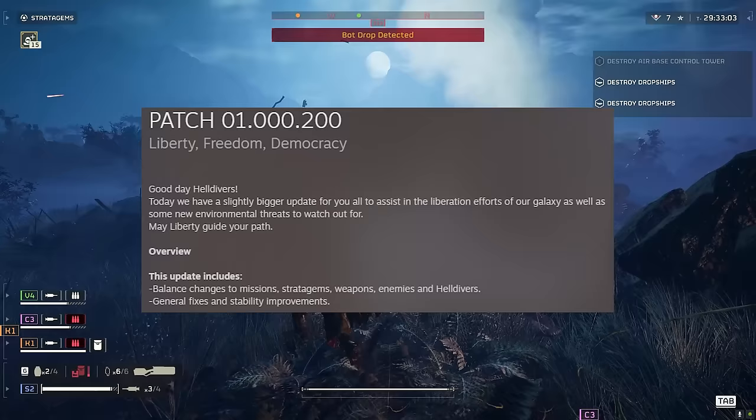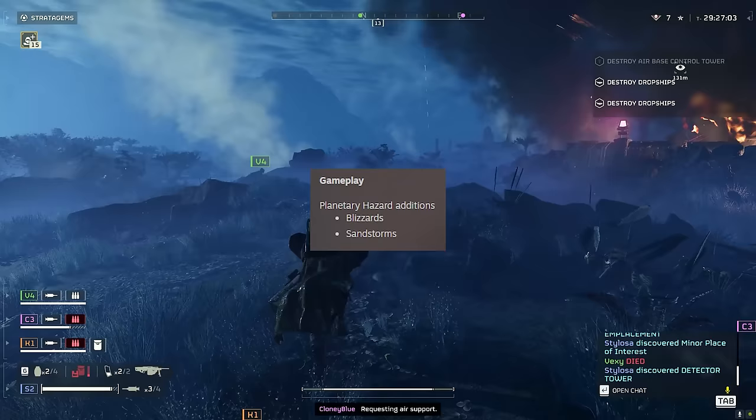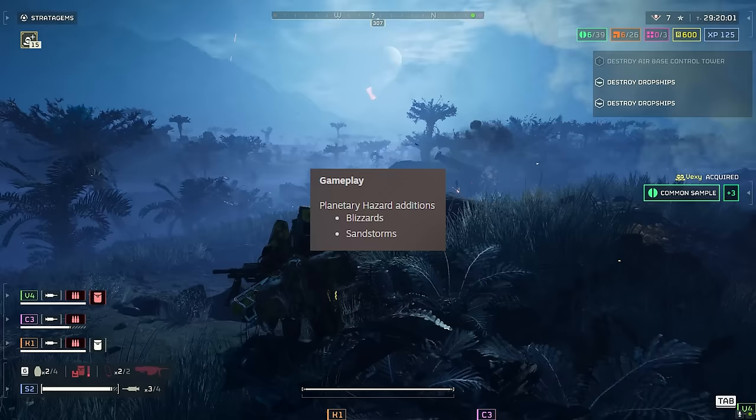Gameplay changes are up first. We've got new planetary hazards — blizzards and sandstorms. I cannot wait to see these, specifically the blizzards. I bet they look absolutely sick on the snow planets. So let's move on to balancing, and let's begin with missions.